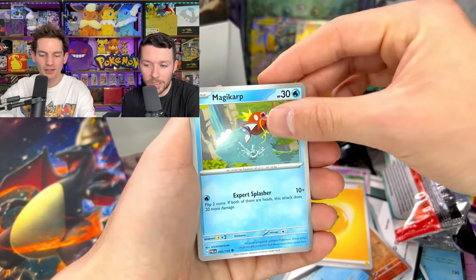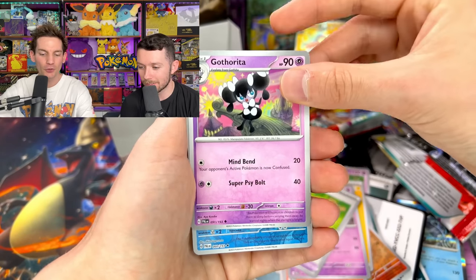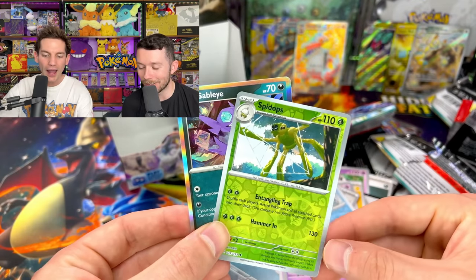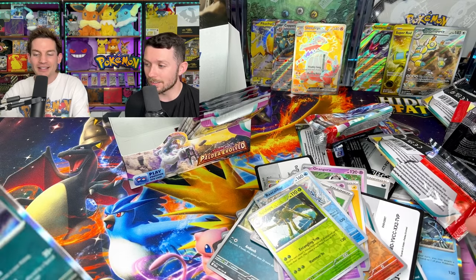I think if you pull Magikarp you just win — definitely the chase card for you. Okay Litwick, Tinkatuff. Bravery Charm. Got the reader. We got Baxcalibur — I don't want to see any more Baxcaliburs! Oh no way — hey! Sableye holo. I need all these cards but I think it's gonna be pretty easy for you to go and take the W right now.